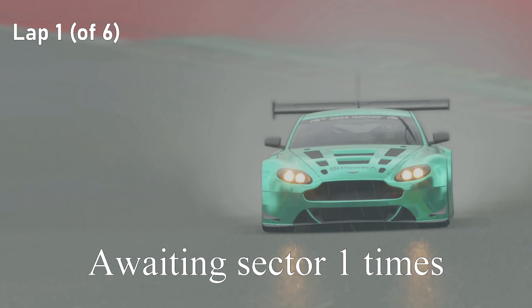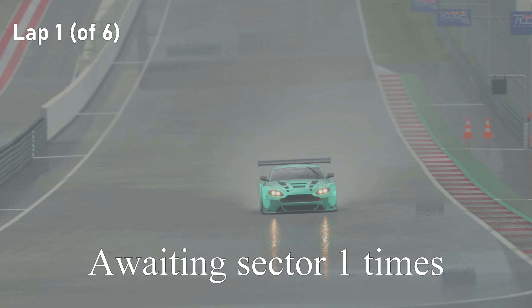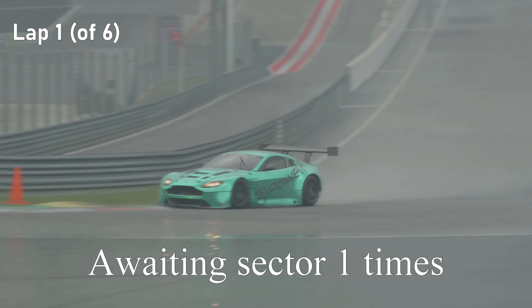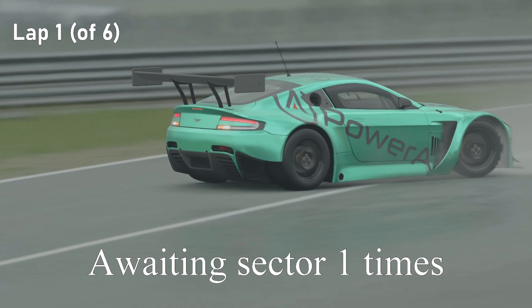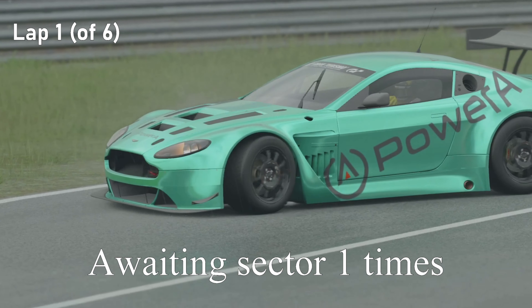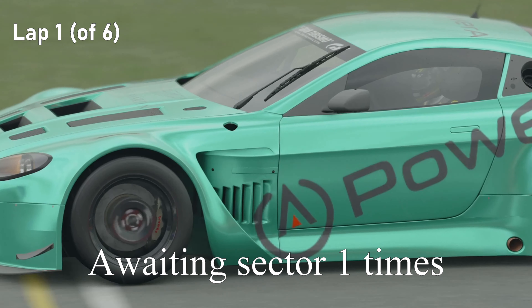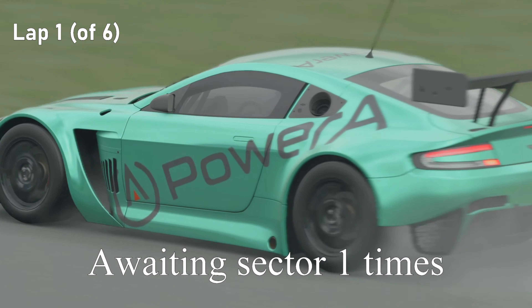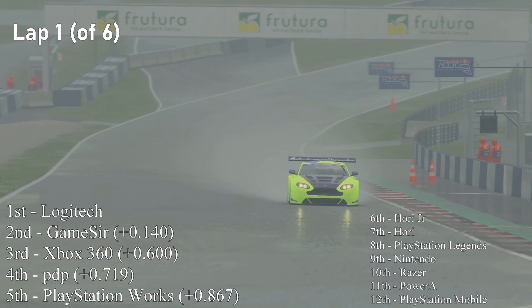We're going to spend the first sector with the PowerA car, since that's the car which did so well during round 3. Watching this through the first sector will give us some indication as to what the grip levels are like out there. And they do look pretty horrendous. The PowerA swapping ends as the power goes down. Not the best first sector for PowerA, and that could be their race over already, depending on how the others do.